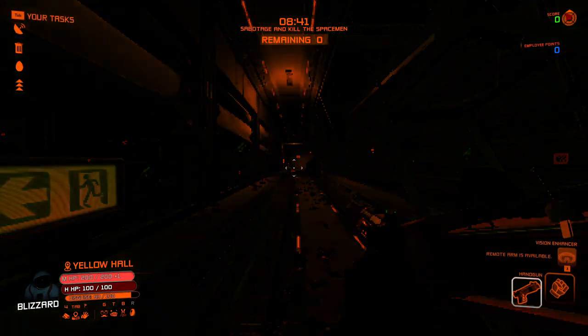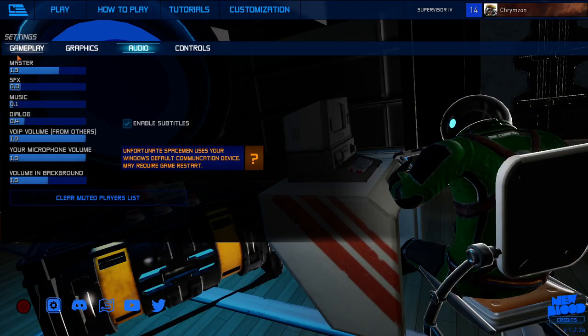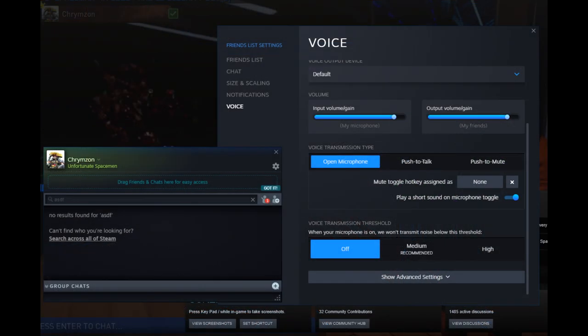The final changes will be the most difficult of this process, which is the audio. People in this game are incredibly quiet, so what I have done is turned down the music and sound effects while boosting the voices from other players. I also opened my Steam friend list, went to the cog in the upper right to access the settings, went to the voice tab, and then increased my own voice and the voices of others.